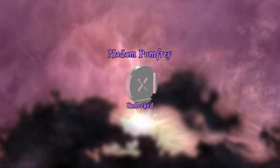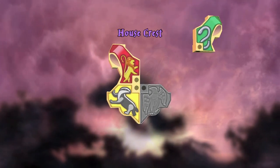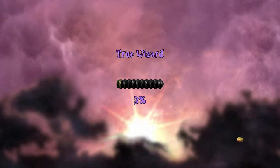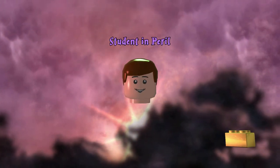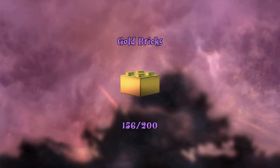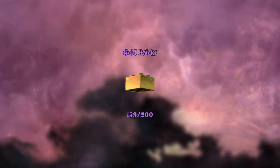We have Draco in his Quidditch attire, along with Madame Pomfrey. And of course we already got Dobby in the story run, which is awesome. We got Gryffindor, Slytherin, and Ravenclaw to complete the house crest — which is also awesome. True Wizard rank has been achieved again, which is absolutely awesome. And Student in Peril has been rescued. We get three: house crest, true wizard, and student peril.